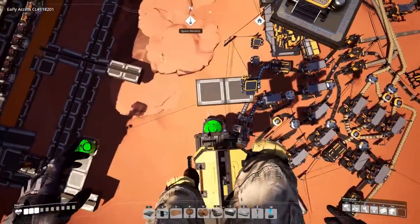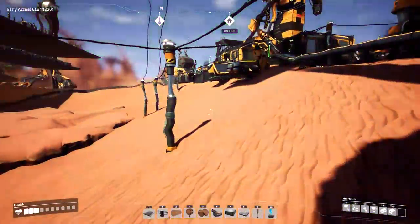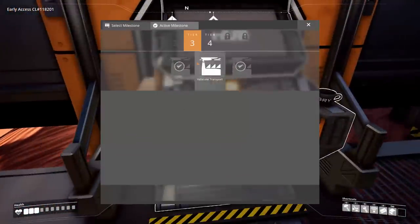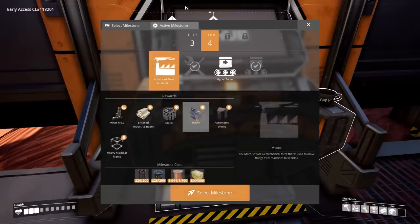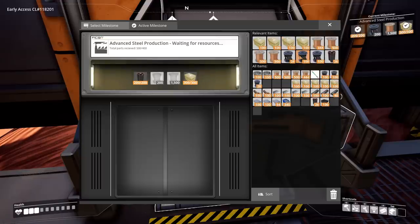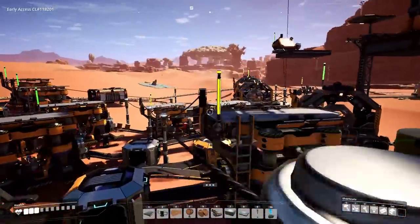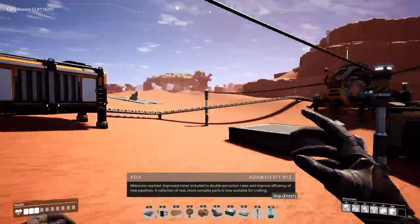This episode we're going to start by unlocking the Miner Mark II. We're going to unlock it — it's going to get us a few other things: some building supplies, different building parts of various complexities. It's in Tier 4 Advanced Steel Production — Miner Mark II right there, and then these other building parts. Go ahead and do that, put in the things — milestone reached!